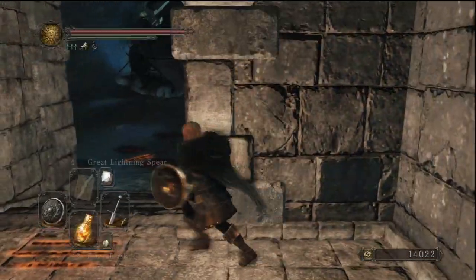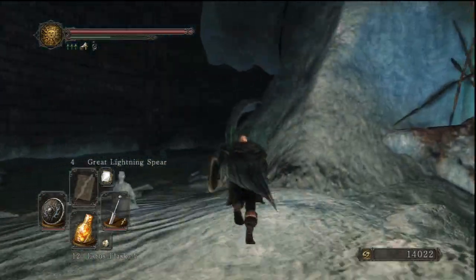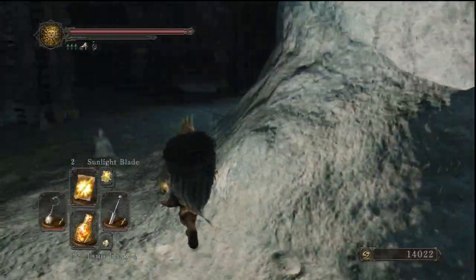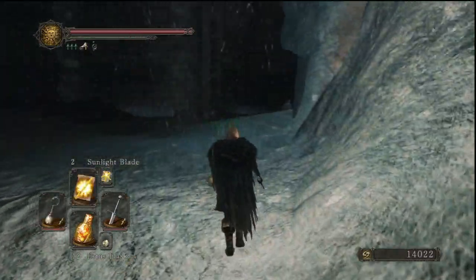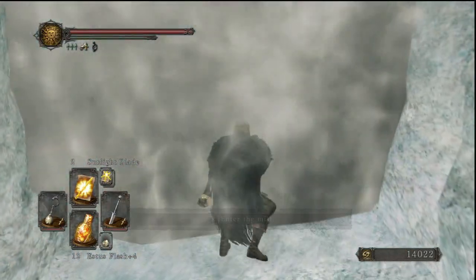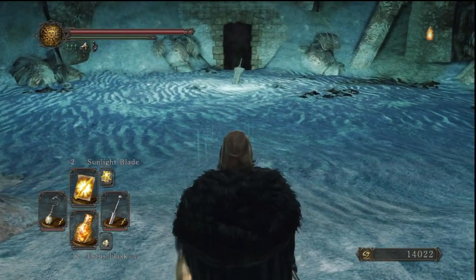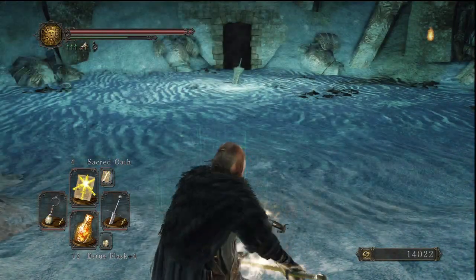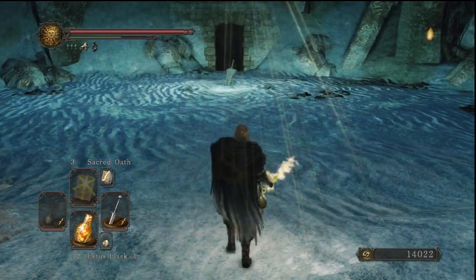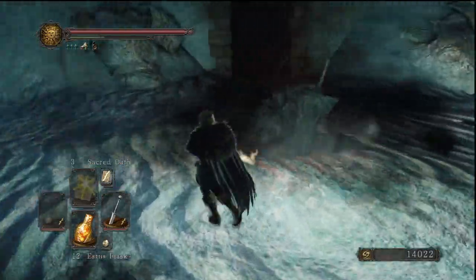Okay, we'll go with Ring of Life Protection. I think we're pretty much good to go. Everything is set up. All my buffs and everything. I have a couple of ranged spells, because there's nothing else I can attune - might as well have something. Let's go with Sunlight Blade. Sacred Oath. I thought about buying a Bride Bug, but they cost 48,000 souls, so I was like, no thank you.